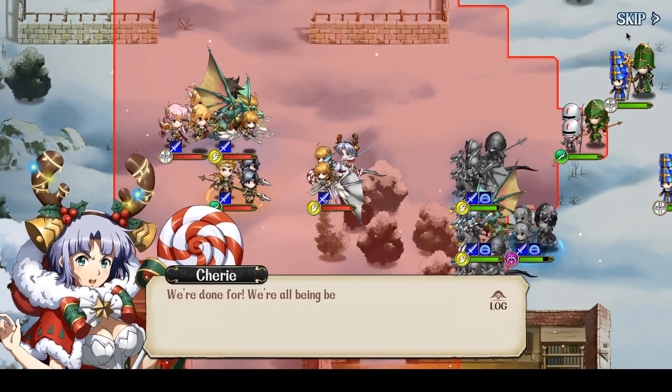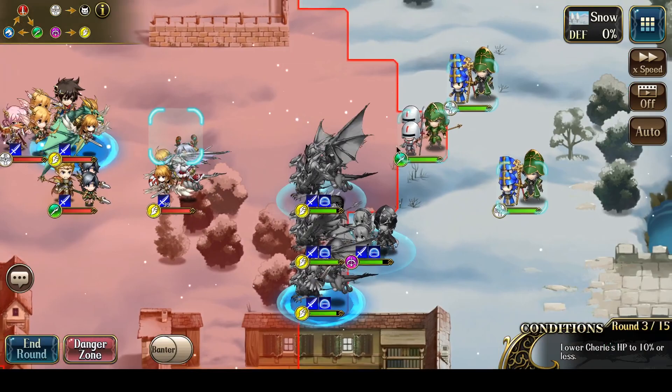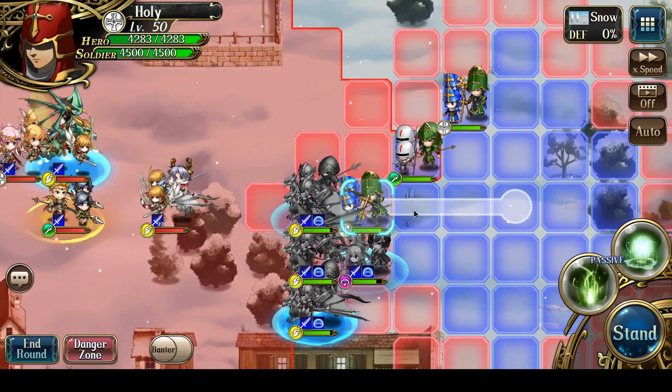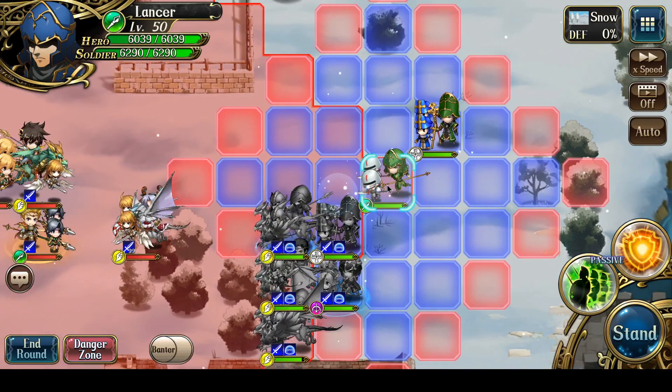Now all that's left is Cherie, Grineer, Matthew, and Almeida. I know Chris prefers to attack healers if possible, so the easiest way of forcing her to attack something is to place this healer in range so that it gets attacked, and then have the Lancer guard. Let's heal up to heal those characters, and have this Lancer guard the healer.